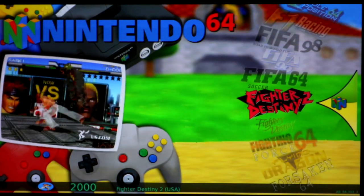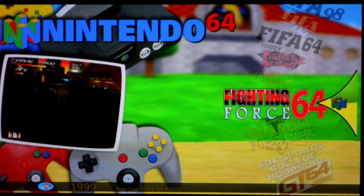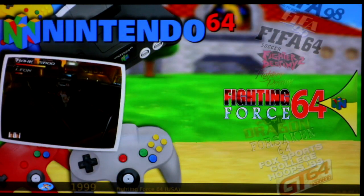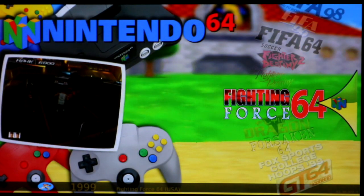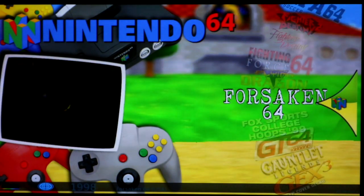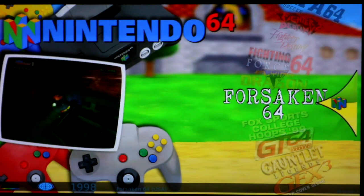Fighter Destiny 1 and 2 both run very good. Fighting Force 64 runs but is way laggy, so I gave it a yellow. Flying Dragon: yellow — runs but way laggy. Forsaken 64 is super laggy in the menu, but once you get into the game it's actually really playable.